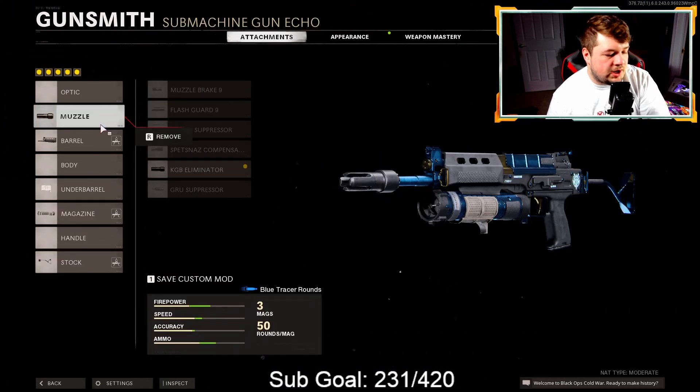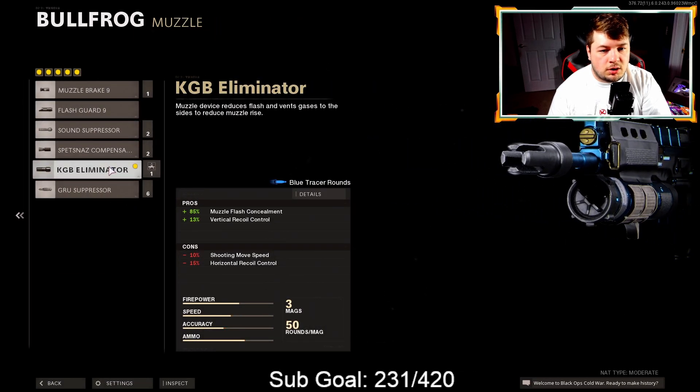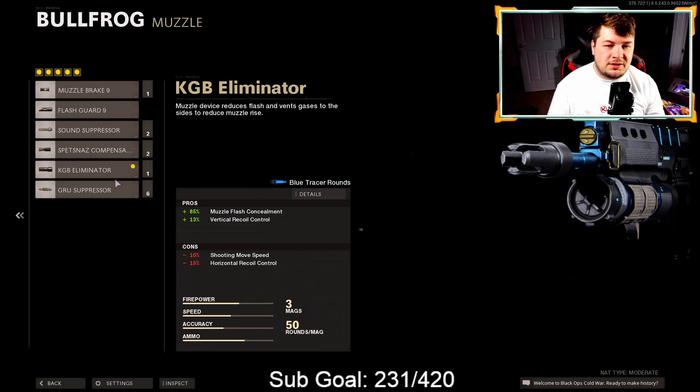Getting started with the KGB Eliminator — this attachment is actually extremely important on this particular build. It's our primary source of recoil control, sitting at 13 for vertical recoil. I was a little skeptical about not covering any horizontal recoil in this build, but I found it did just fine. The vertical was really the big issue with the Bullfrog. Keep in mind there is a negative 10 to shoot-move speed and a negative 15 to horizontal recoil control.